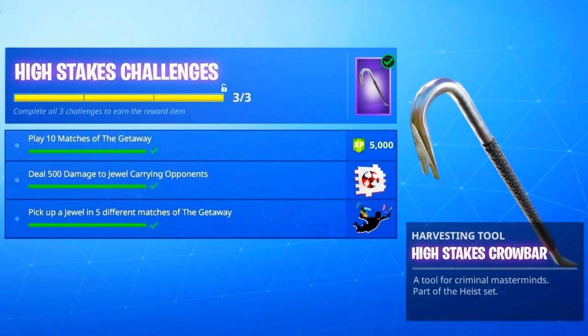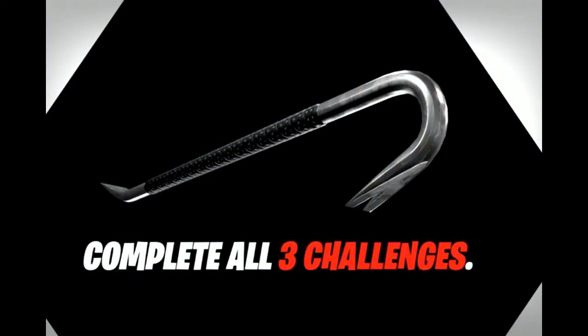Those are the three challenges you need to complete. Your reward is a brand new pickaxe — it's a crowbar, if you didn't know. I'll show it on screen now: it's a silver and black pickaxe, which is pretty cool and stealthy, not like those red ones.